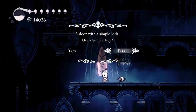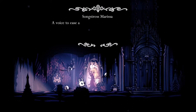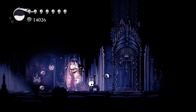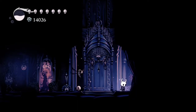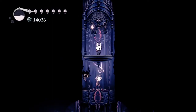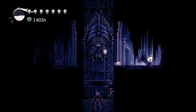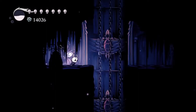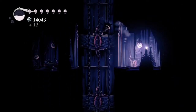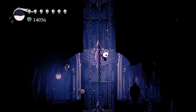This looks like the hot spring thing - I'm excited. Let's go ahead and use the simple key and check out what's going on in here. 'Songstress Marissa - a voice to ease all burdens and still all troubled minds.' It skipped all the good bits, like the secret passageway. I did not see the secret passageway.